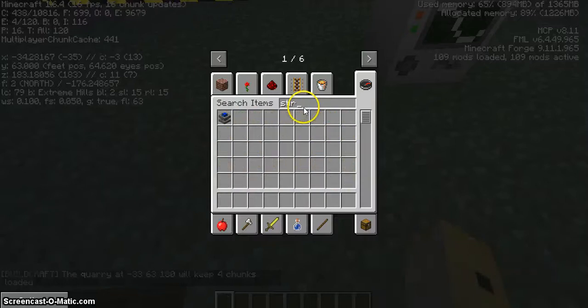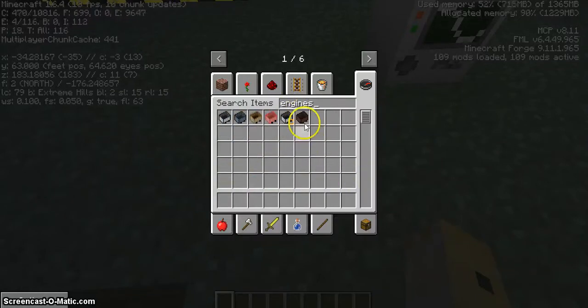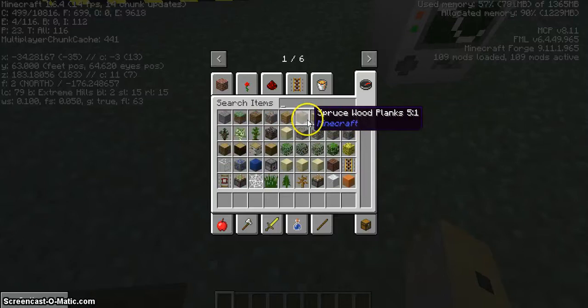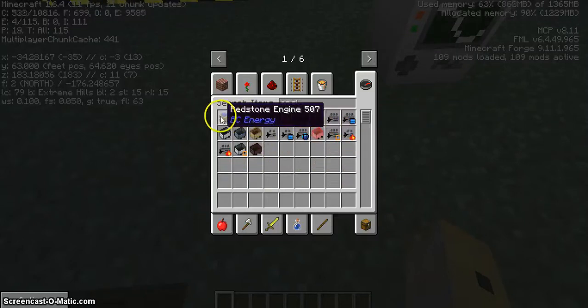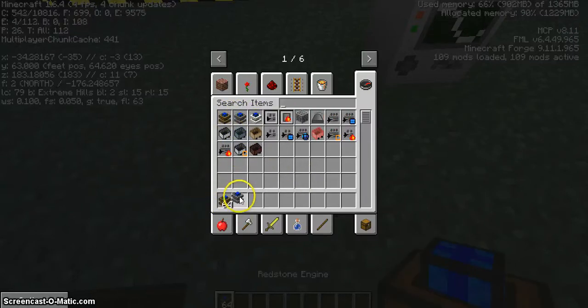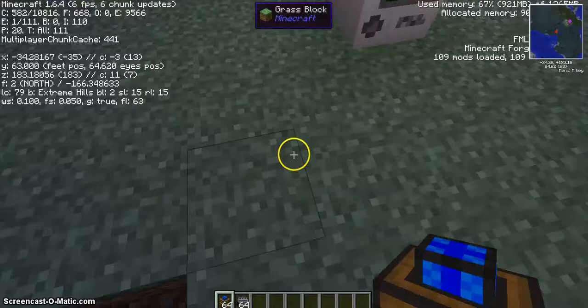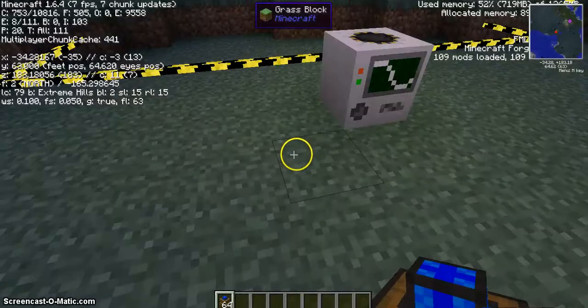There are multiple engines you can use. There's combustion, stirling, and redstone. Redstone is the easiest to use because all it needs is redstone input, but it will be a little slower.